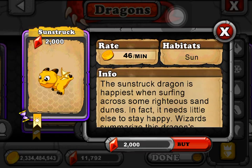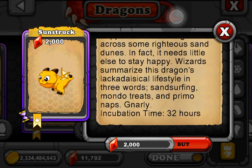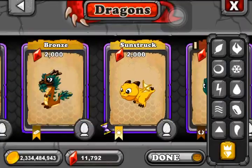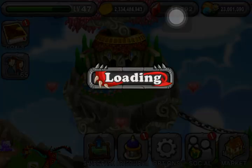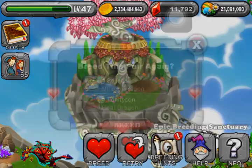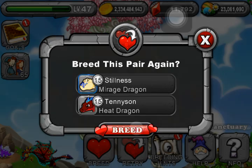This is the Sunstruck Dragon which I am trying to breed. It has got about 32 hours of incubation time. The combination we are going to try is Mirage and Heat Dragon. Both are level 15.